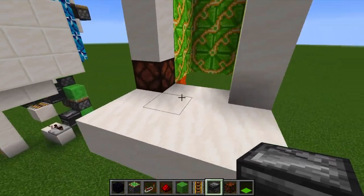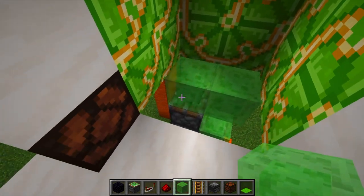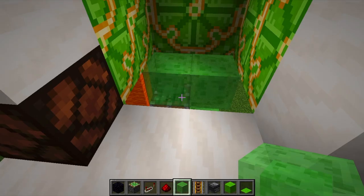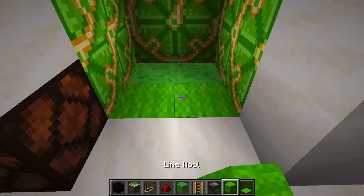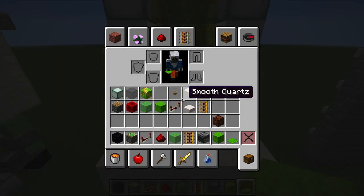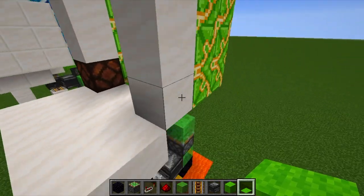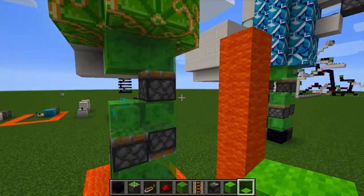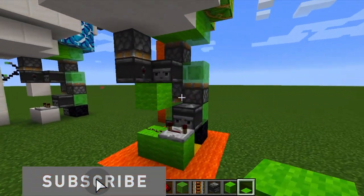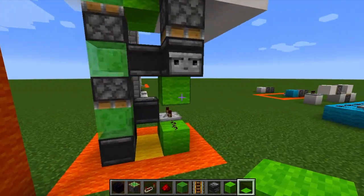Then grab slime blocks and place two on top of that sticky piston. Grab your wool of choice again and place two right there, then grab your carpet of choice and place the carpet right on top. Now for this section we've just built, fly around it and make sure it looks exactly like mine.